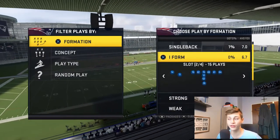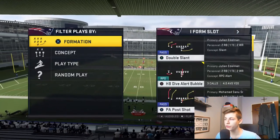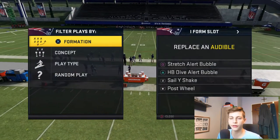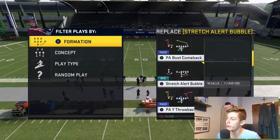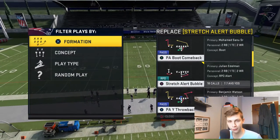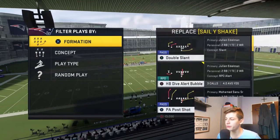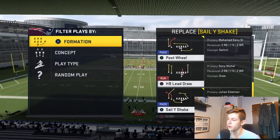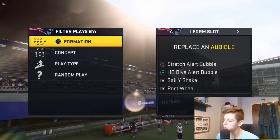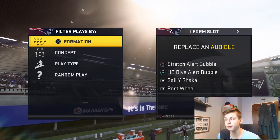The formation I'm talking about is the iPhone slot formation. You want these audibles. To change audibles, press L2 once you're on this screen. Then press Square and put in Stretch Alert Bubble. You can change audibles by pressing X for Sailwise Shake, and so on. The audibles you want are: Stretch Alert Bubble, Halfback Dive Alert Bubble, Sailwise Shake, and Post Wheel.